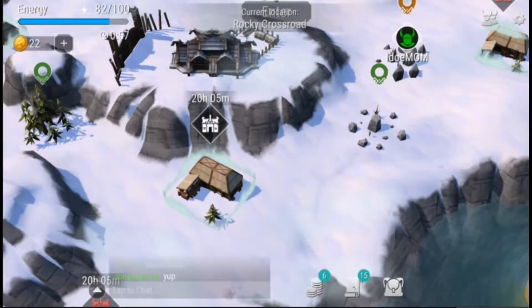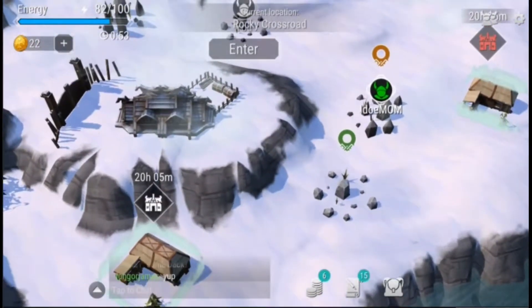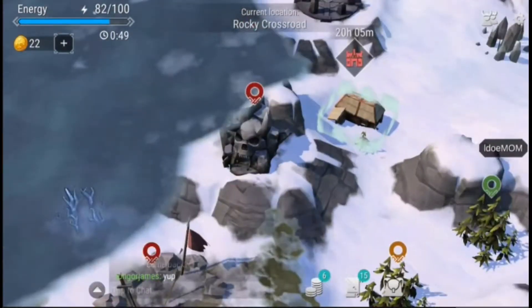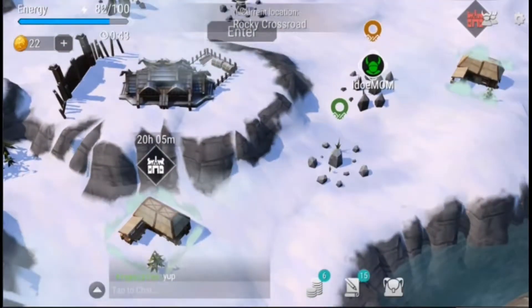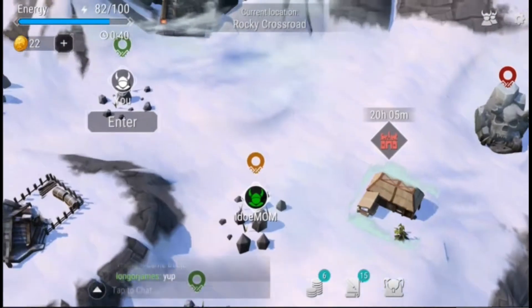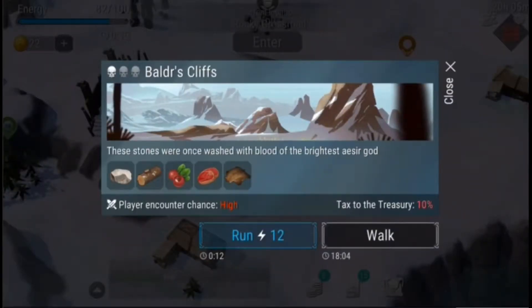After you've cleaned that area out, go outside and you'll see a foggy area surrounding everything except for a green tree zone and a green rock zone. Start exploring the area just running around, but don't enter those zones yet because they have a higher player encounter chance.